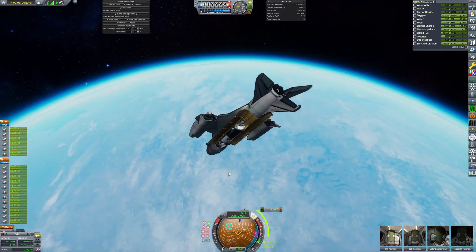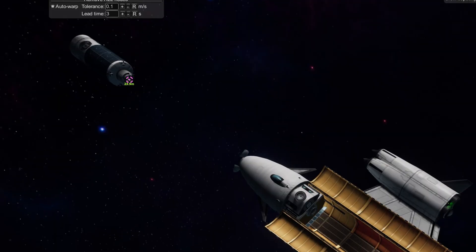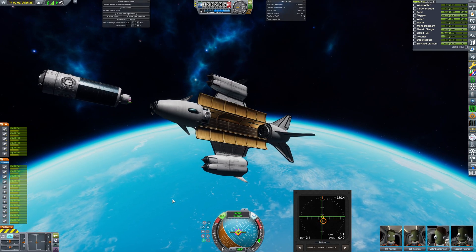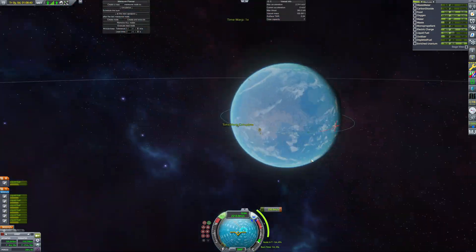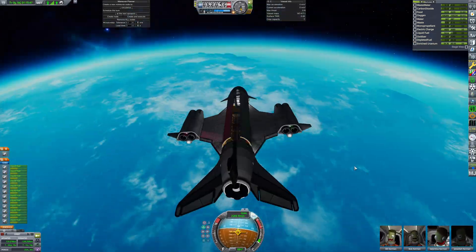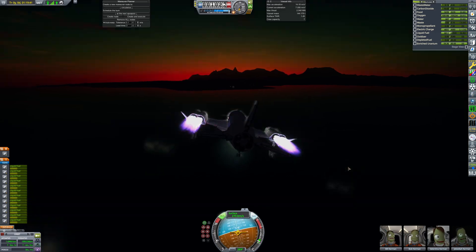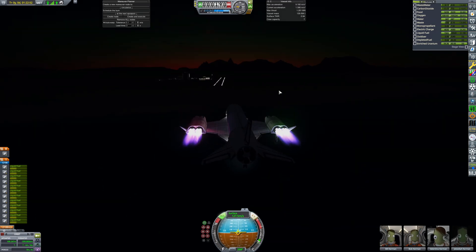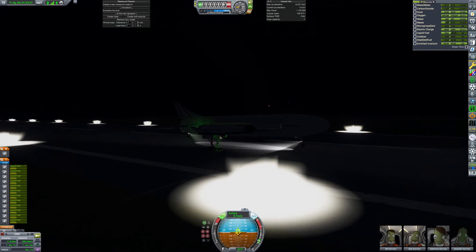This SSTO does not use monoprop for RCS, so I retain some fuel for docking purposes. After the rapier boost I raise my orbit to 110km and coast into orbit. Once at apoapsis I do a circularization burn with my nukes. The first module is deployed, and the return is a rather mundane procedure — using cargo bay doors as one huge aerobrake. This SSTO is more like a cargo SSTO, and landing in the dark is always a bit of an extra challenge. I was coming in a bit hot on the first approach, so I went for a second try, and it worked like a charm.